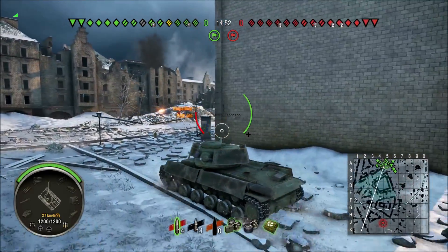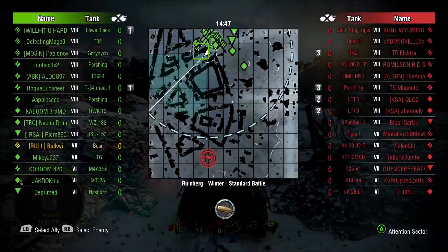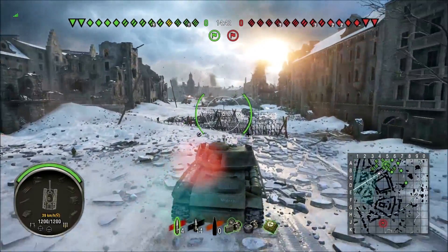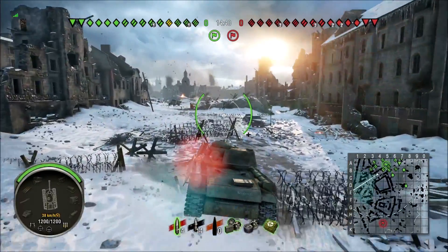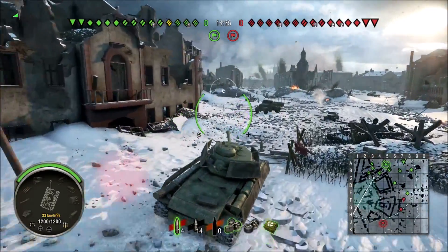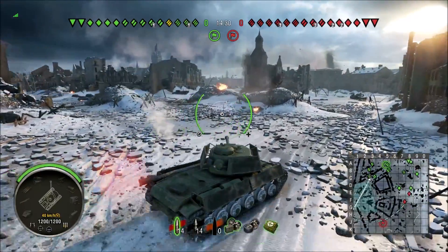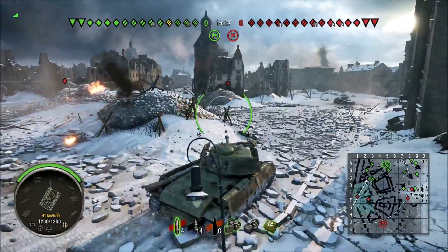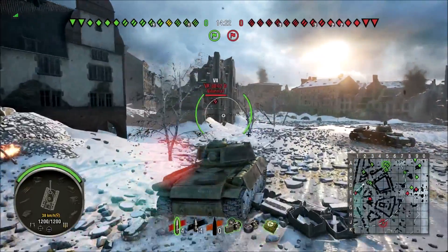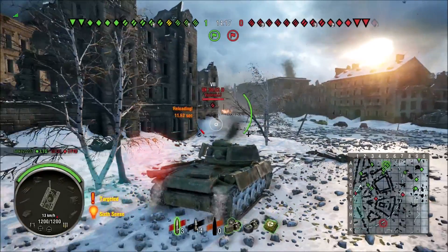Now on to this. We are in Runeberg. This little bad boy right here — I really have to say this is as close to the 140 as far as being the holy trinity of having mobility, armor, and firepower. As we all know, I consider the 140 the pinnacle of having all of those attributes. I feel tier for tier this thing is mobile, this thing has a good gun, spaced armor, as well as the regular armor, which is no joke — it is a Soviet tank.